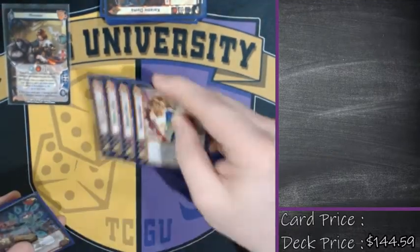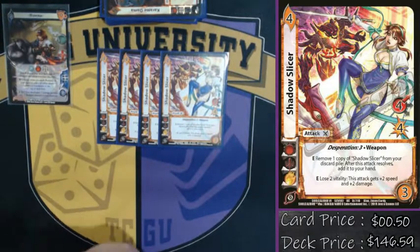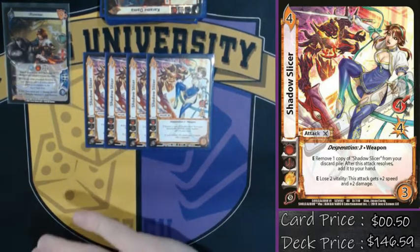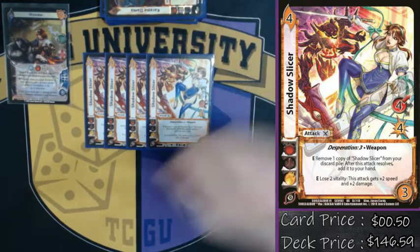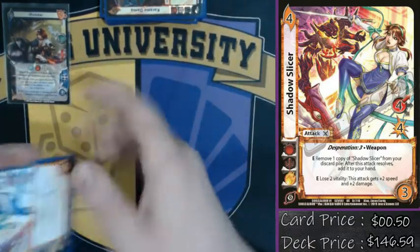We've got four Shadow Slicer — the bread and butter. It's an all-weapon deck, there's no reason not to play it. Runica is making checks every single turn, and with four Battlefists, you can play your four Shadow Slicer even on one foundation and pretty much never fail it. Just pop your Battlefist, re-ready your card. This card is absolutely fantastic in every deck it can be played in.